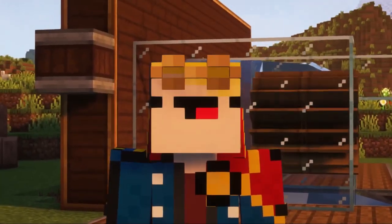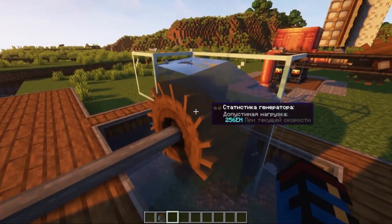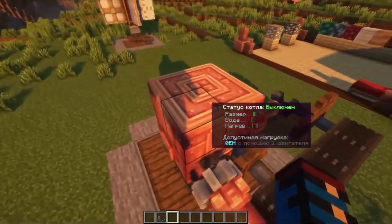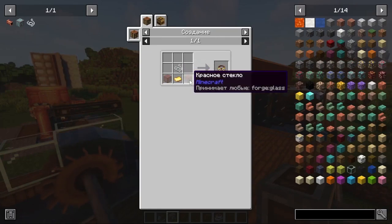Next, let's talk about engineering glasses. They are needed to get additional information about Create mod mechanisms when you hover over devices. You can craft these glasses using thread, a gold nugget, and two glass panes.